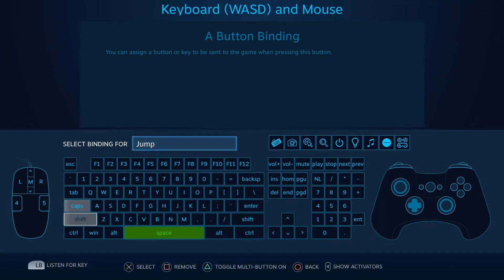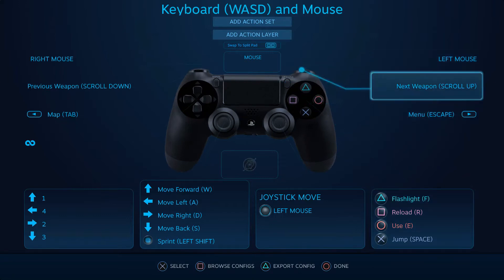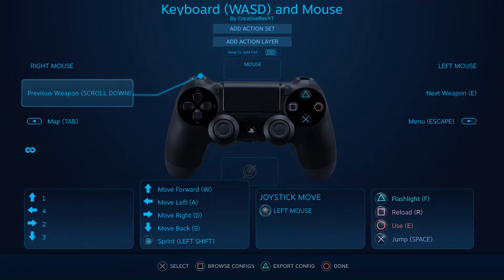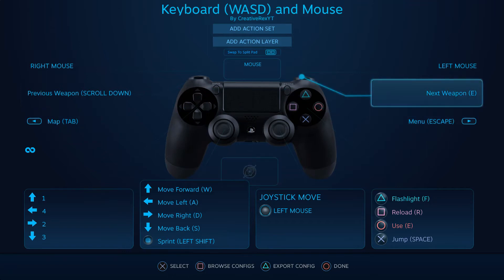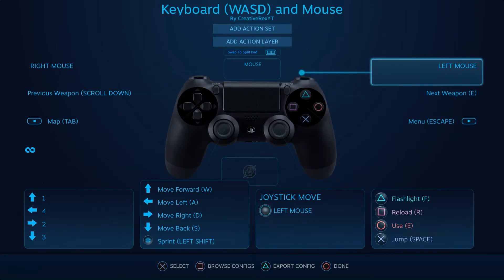You want to set it to Spacebar, because that's going to be Jump. And then for Left Mouse — this one right here is to Open Doors. So what you're going to want to do is set E for this one, which is the right shoulder pad. It's R1 for me. You're going to want to set it to E, because that's how you open doors.